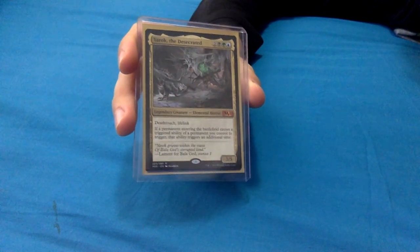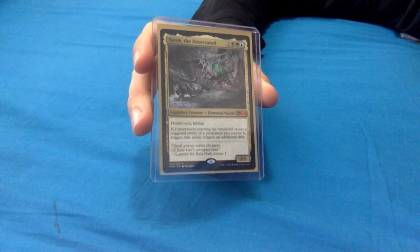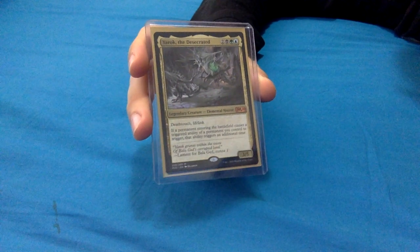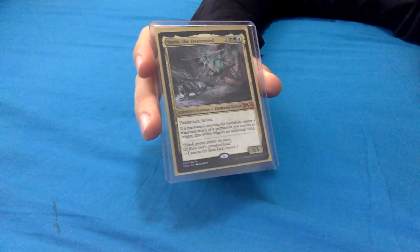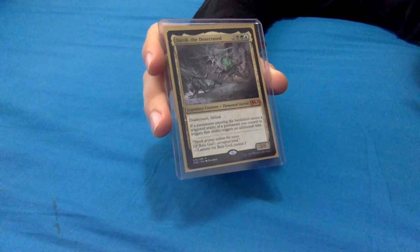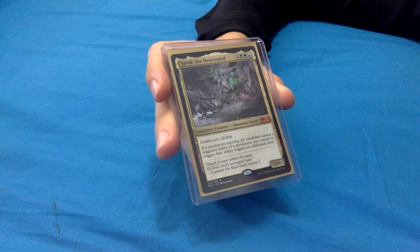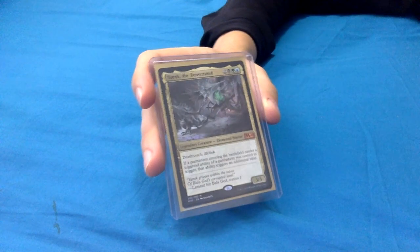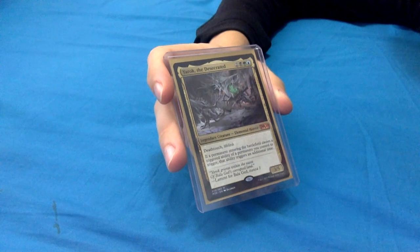He has deathtouch and lifelink. His ability says: if a permanent entering the battlefield - and that is any permanent: land, enchantment, artifact, creature, and it does not say permanent you control, so it can be ones that other people control as well - causes a triggered ability of a permanent that you control to trigger, that ability triggers an additional time. So if you have a creature with an enters-the-battlefield ability, that will trigger twice. And if you have something like Landfall, where something triggers off lands entering the battlefield, that now triggers twice as well.